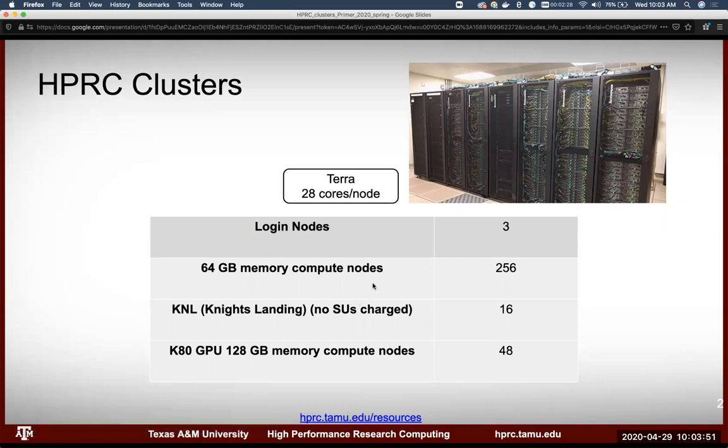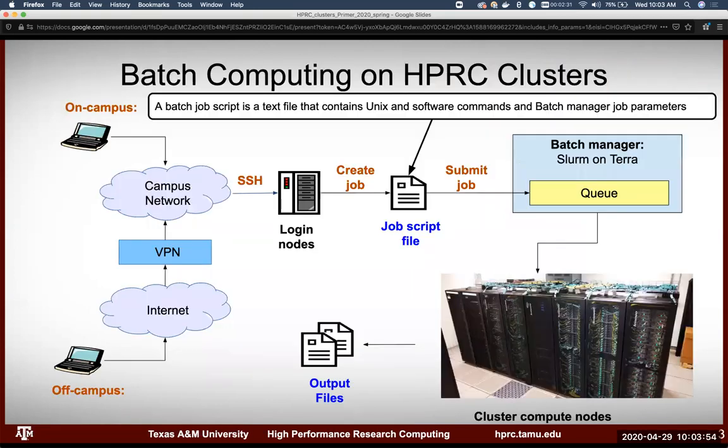This diagram shows the workflow from when you connect, submit jobs, and get output. If you're on campus, you connect to the campus network. From there you use an SSH client to log in to the clusters and land on the login nodes. From the login nodes, you create a job script — we'll talk about this later, towards the end of the class.